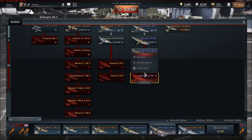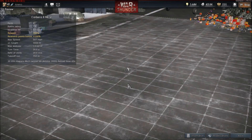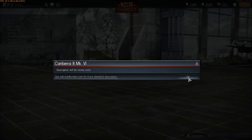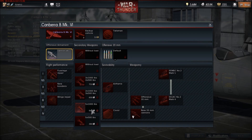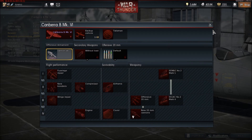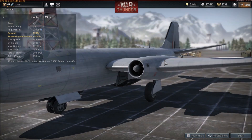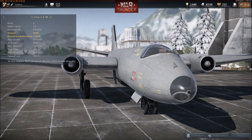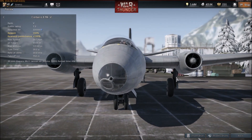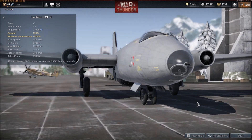Now this one we're looking for is the new Canberra. This is an interdictive version of the Canberra. It can carry one thousand pound bombs — wow, five one thousand pound bombs, that's a lot. I don't know if the normal one can carry that. It also gets four 20mm Hispano cannons. Battle rating of 7.3. The normal one is actually at a really low battle rating at the moment, and I was wondering if they were going to keep that. It also seems to have what looks like a turret.